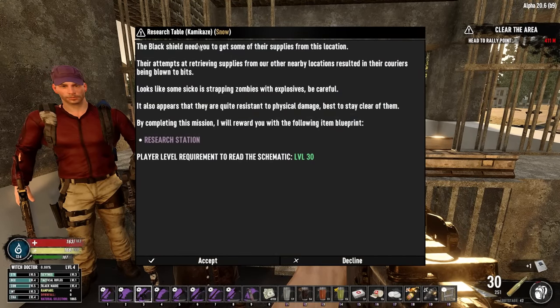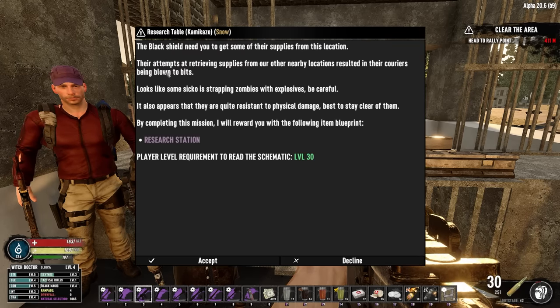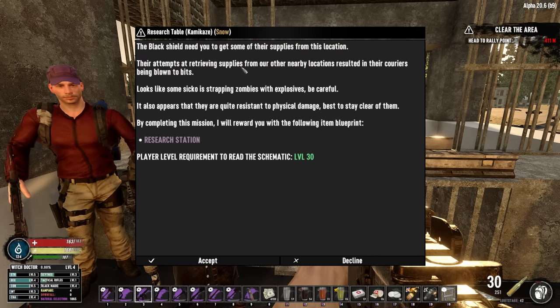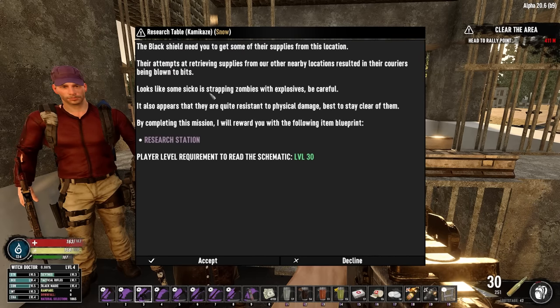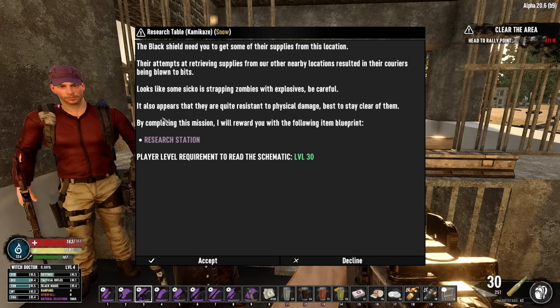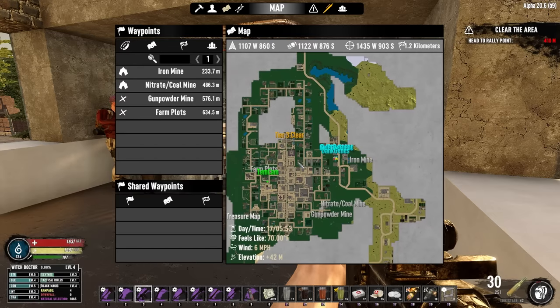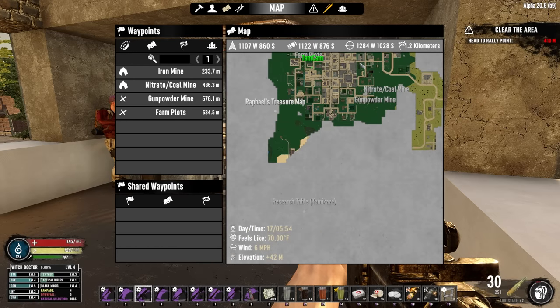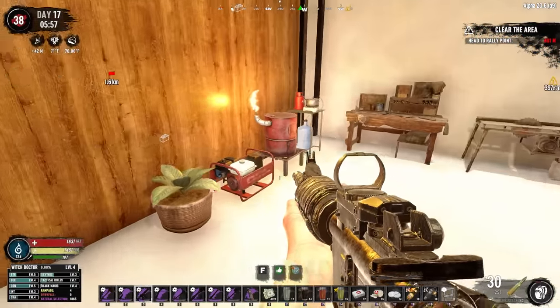We'll take this mission. The black shields need me to get some supplies — their attempts at retrieving supplies from nearby locations resulted in their couriers being blown to bits. Looks like some sicko is strapping zombies with explosives, so somebody is actually creating these kamikaze zombies. They're resistant to physical damage, so best to just stay clear. I'd imagine that's going to take me to the Wasteland — oh, down to the desert, which is great. We need to go down there anyway to do some oil shale mining, because we need oil shale to make cement.